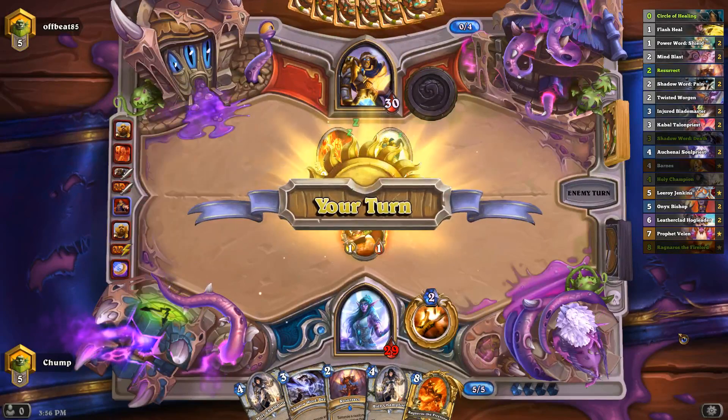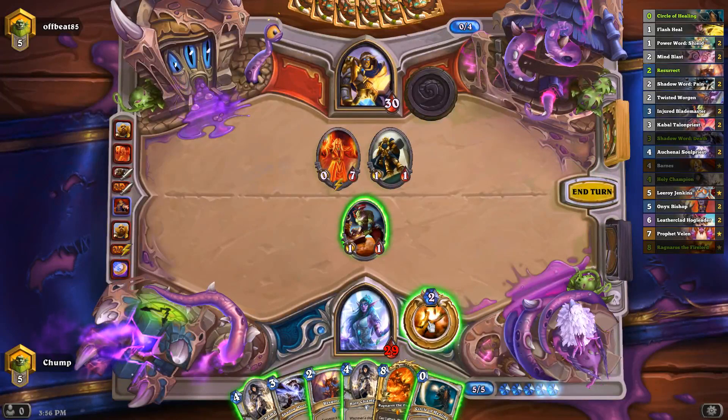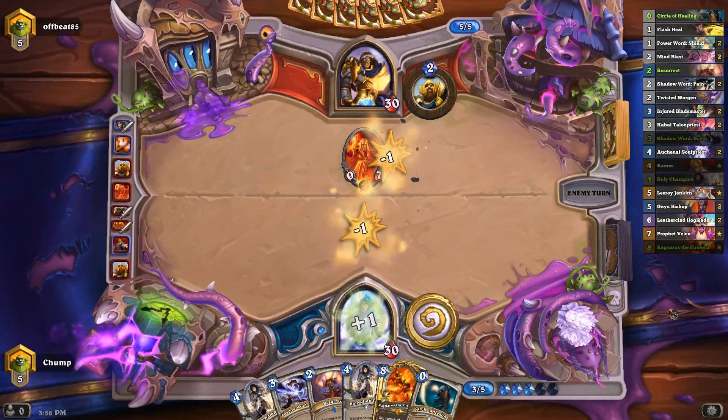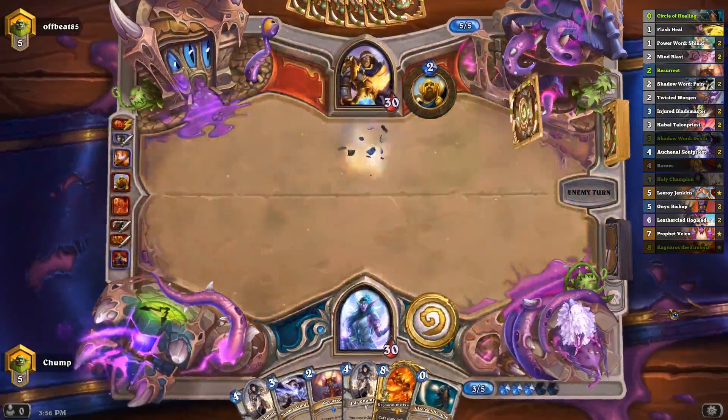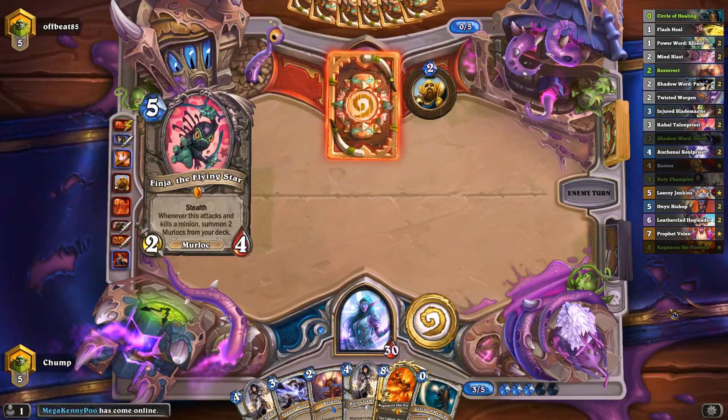The Doomsayer is pretty annoying for me. I guess I just heal up and make this trade. If he has Solemn Vigil next turn it costs four mana instead of two — I feel like the one face damage from my Blademaster probably doesn't mean too much.